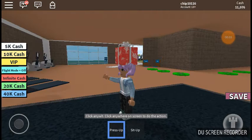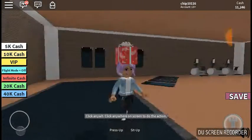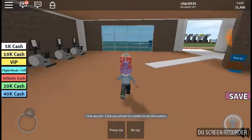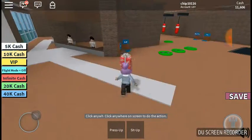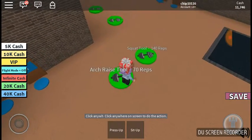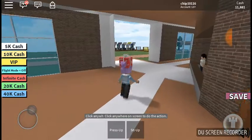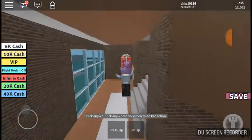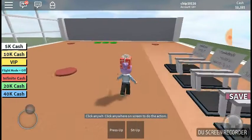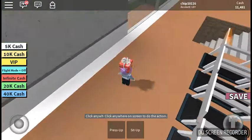Hey guys, it's Cheddar Chip Army here and it's Chip on Roblox again. We are doing the Gym Tycoon part two and we are going to finish this. I have a lot of money and I've been working out. We can get that, nope we can't get that. I have a lot of money as you can see — that cash button — so I can definitely afford a lot of things. I'm definitely going to get the front wall.